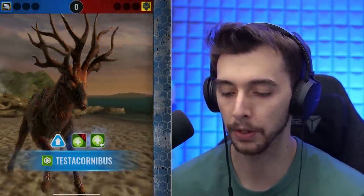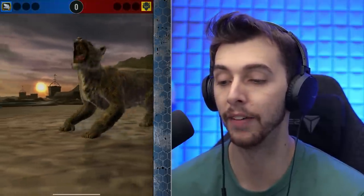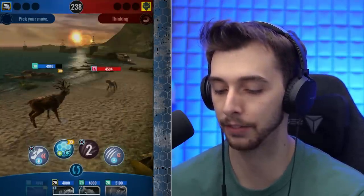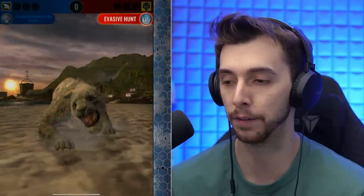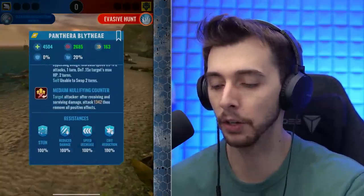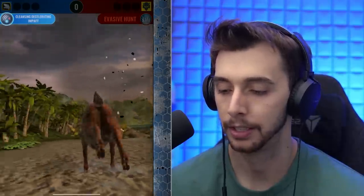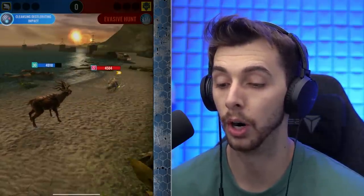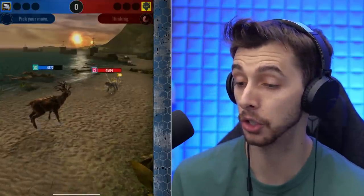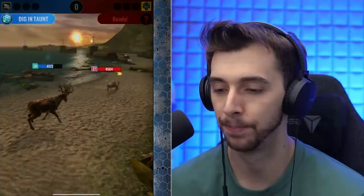Just having another Apex unlocked is good — we can use it for a skill tournament if one arises. And there it is — the new creature, Panthera! What do you do? Sweep and Evasive Hunt. I like the fur — they've done fur really well in this game. Evasive Hunt — whoa, it nullifies me and it actually does enough damage. I'll just go for Digging In.